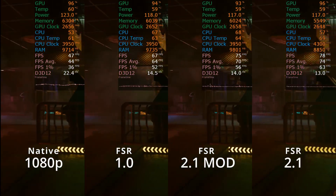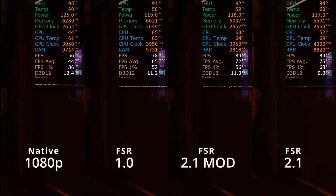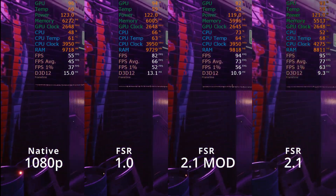For example, almost all of the shimmering is gone. And I will say it — FSR 2.1 looks in most cases better than native 1080p.